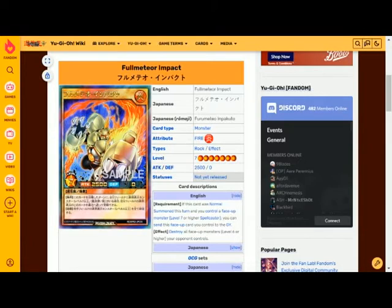The effect is to destroy all face-up monsters that are level six or higher your opponent controls. This seems like a decent effect, but it relies on taking out your opponent's highest level monsters, so if they have effects that protect them from destruction, it's not going to be useful. It can only use its effect on the turn it was normal summoned, and you also need a level seven or higher spellcaster type monster on the field.